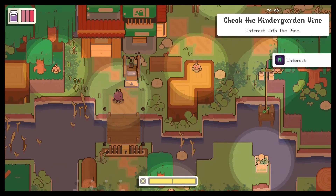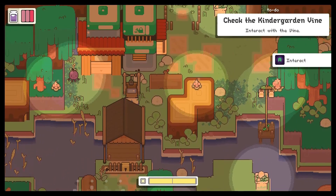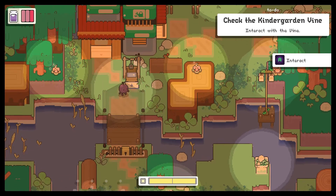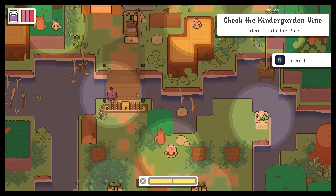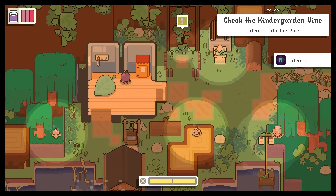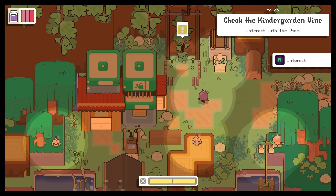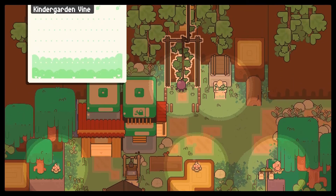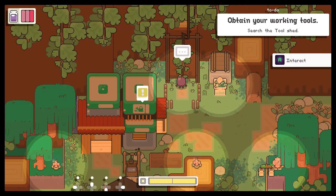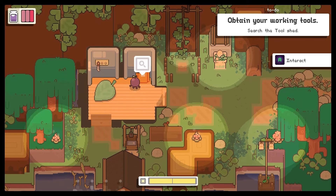Right now I like how it gives me a to-do. At the top it kind of pops in like a notification. I have to get used to where everything is — that's just the point of the game, you have to get used to it at the beginning. So now to interact with the vine they could use some dew, so we have to search the tool shed. Let's go find the shed.